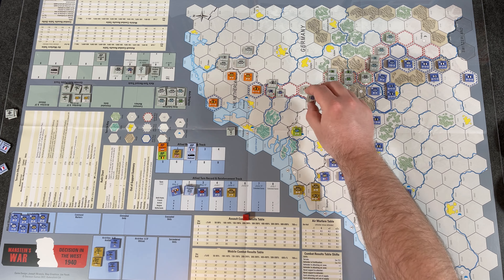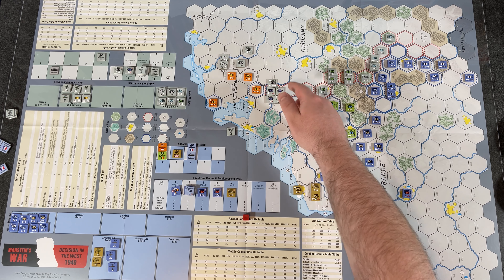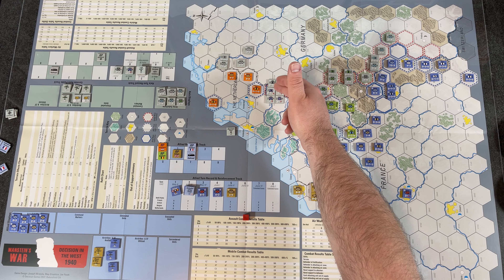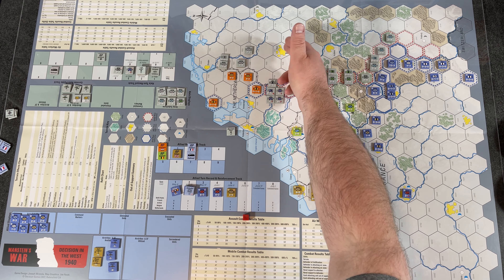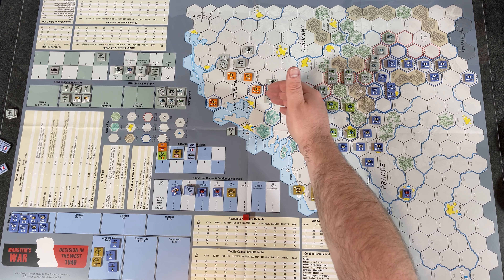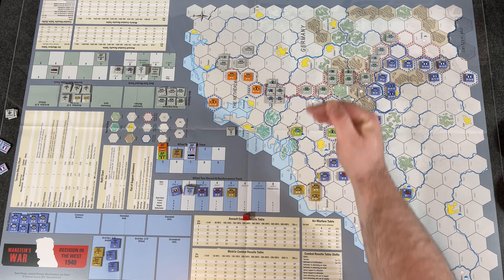We also have our mobile supply unit, and supply is very important in this game. You determine line of communication from a supply source in Germany, trace to your supply unit, and then the supply unit's movement factor of four covers hexes by count — not terrain cost. So one, two, three hexes — easily in supply. All units just need to be within their movement factor from the supply source; generally in this early stage you shouldn't have much trouble with supply.